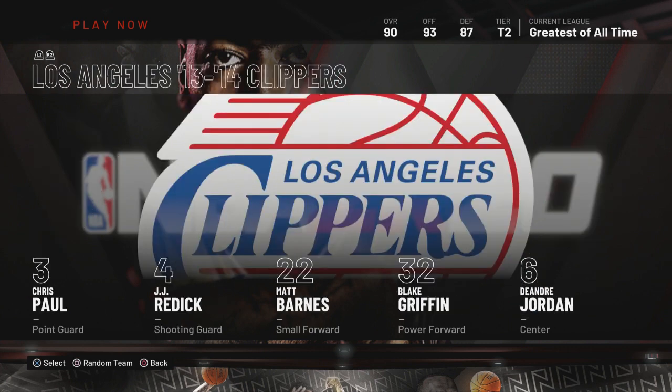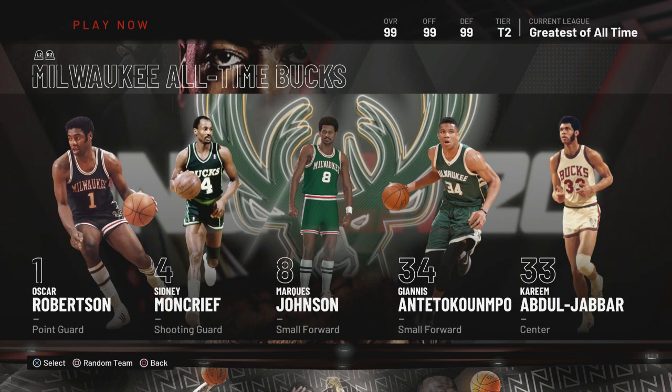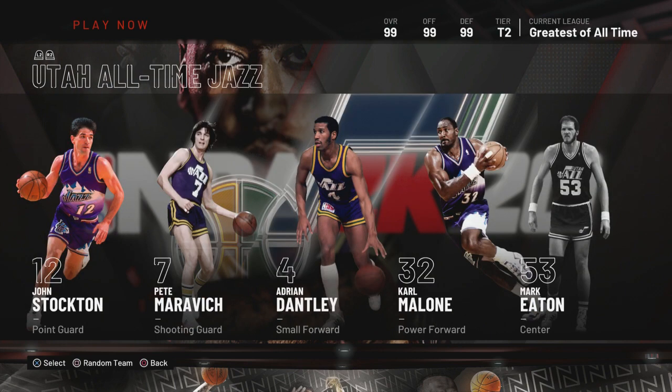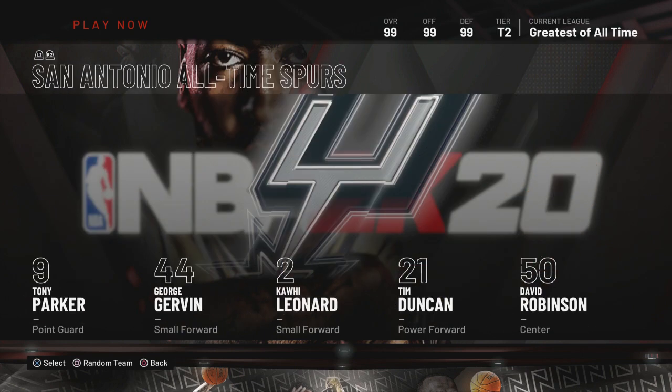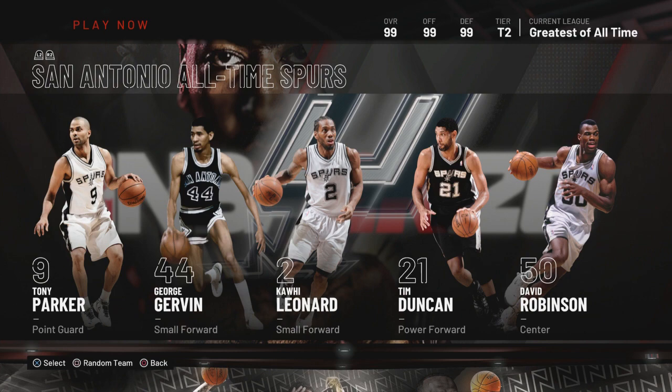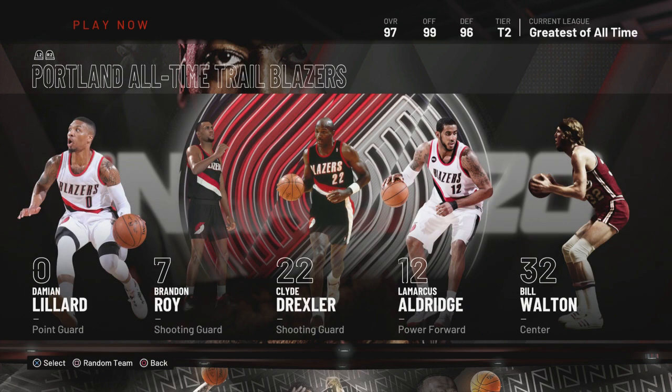'14 Clippers — hell yeah, they got a great bench too. '16 Cavs as a historic team — use that team, they're great. Now in all-time tier two: All-Time Bucks — hell yeah, you gotta use that team with Kareem. All-Time Jazz — great team. All-Time Knicks — yeah, you can use that team. All-Time Raptors — hell yeah, move up because they got all shooters. All-Time Spurs — that's a steal, should be tier one. All-Time Trail Blazers — hell yeah, use that team, most definitely.